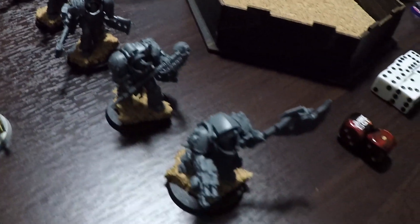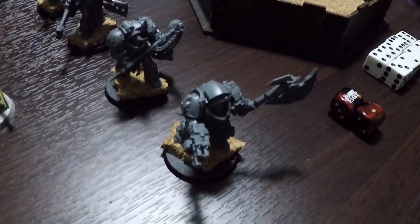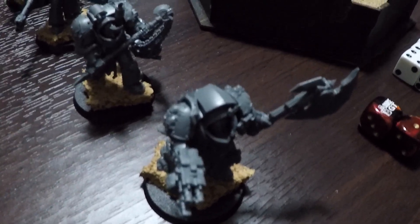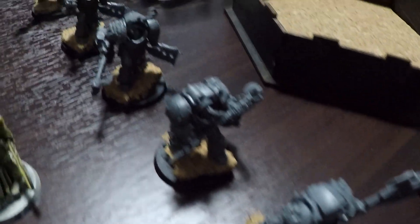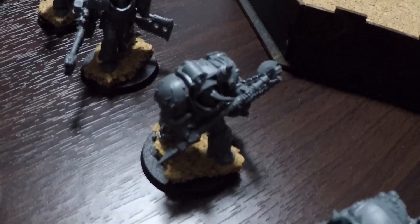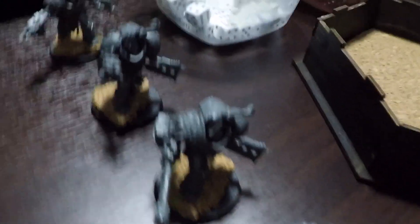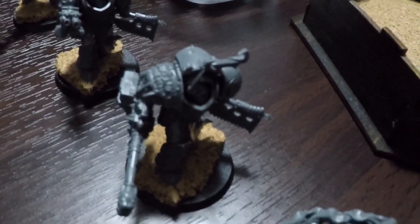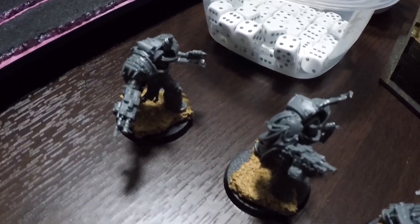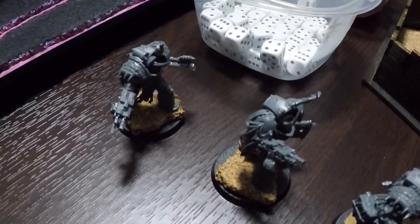The second elite choice is a blightlord terminator unit with five models in the squad. They are led by a blightlord champion armed with a bubonic axe and a combi bolter. One of the regular blightlord terminators has a flail of corruption. The second regular blightlord terminator has a bubonic axe and a reaper autocannon. And the final two models in the unit are armed with combi bolters and bubonic axes.